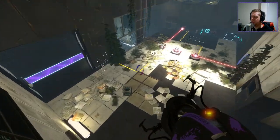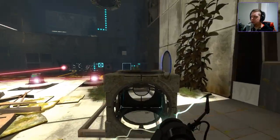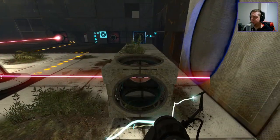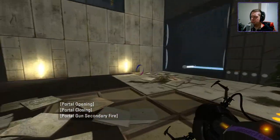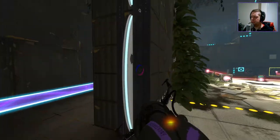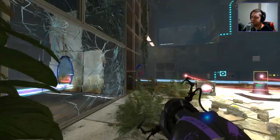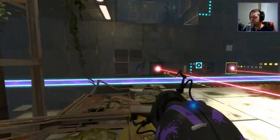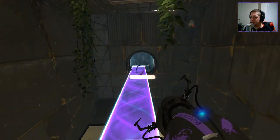So that gives us our second cube. And then all we're going to do here — portal there, portal on here. We should be done. If that is the map, we are done.